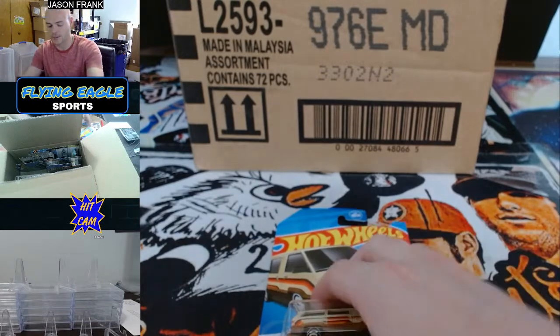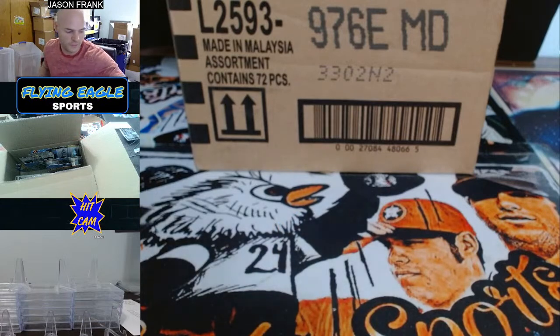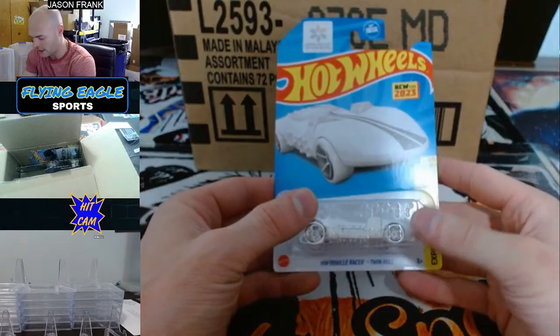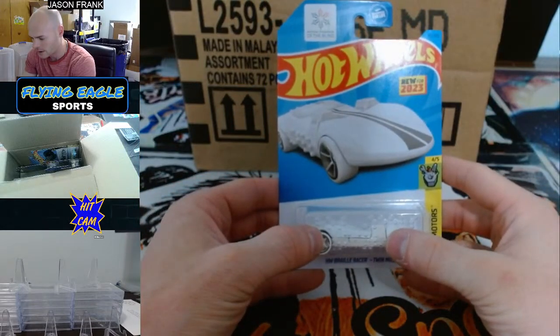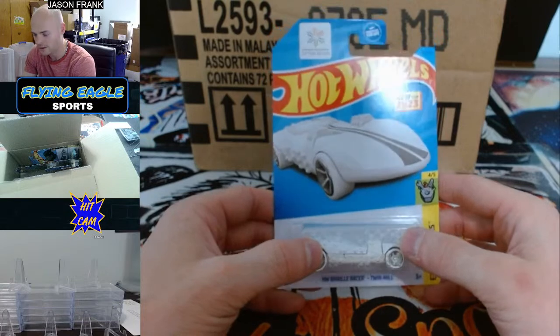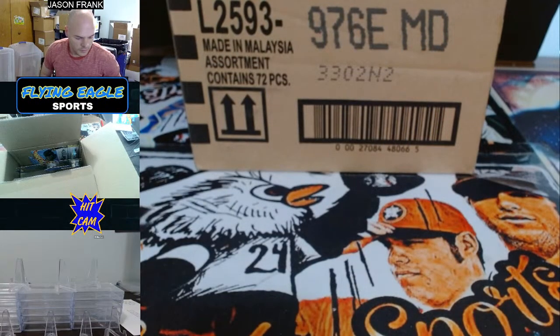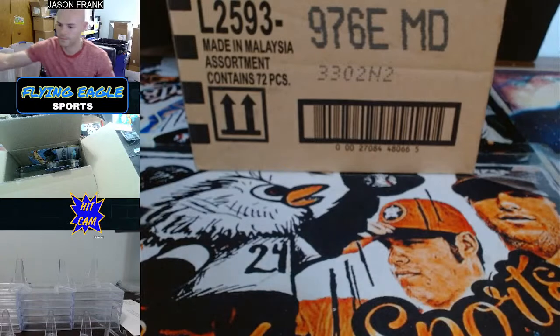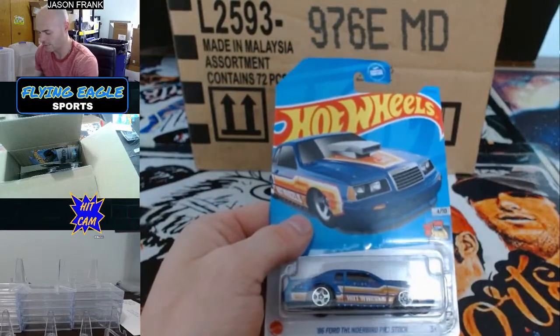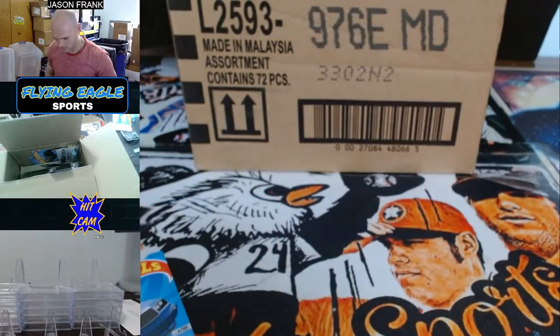We got any Hot Wheels experts in here? Please reach out to me, give me some ideas and feedback. I just wanted to get it to be a sealed case — that's what I did for this first break. John Blass up to bat — John going to take the H.W. Braille Racer Twin Mill. Pretty cool idea right there. Next one up going to Mr. Lynch — 86 Ford Thunderbird Pro Stock.